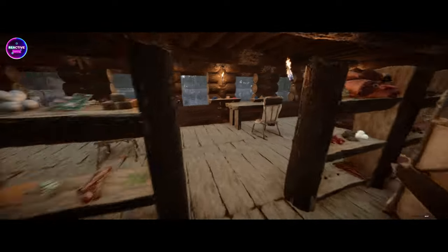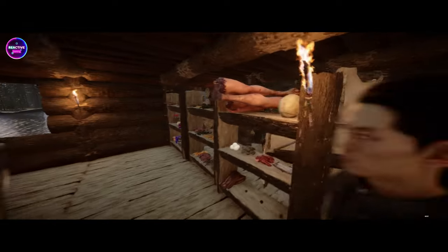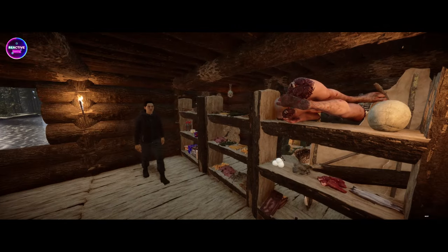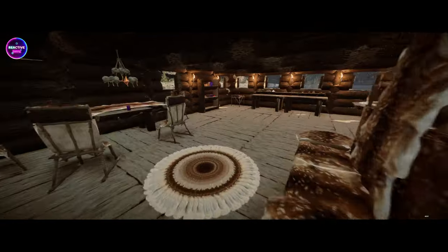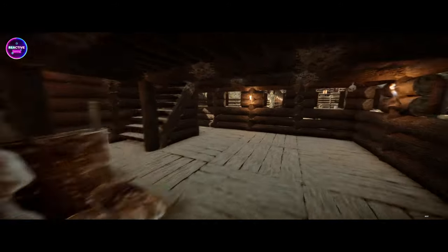Looks like a bit of storage here — bit of everything. Even some body parts! You want a leg? No, I've got two of my own. I'll take a candy bar — you have one after you take a bite of the leg. You've gotta eat your food first and have dessert afterwards mate — your mother never tell you that?